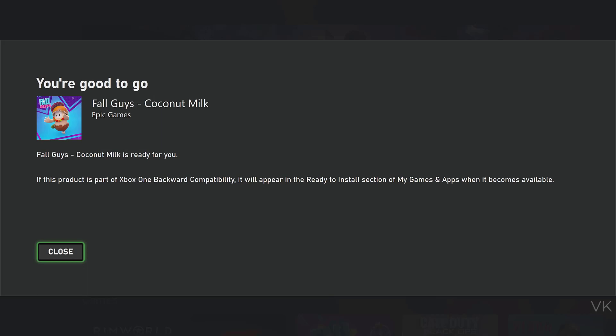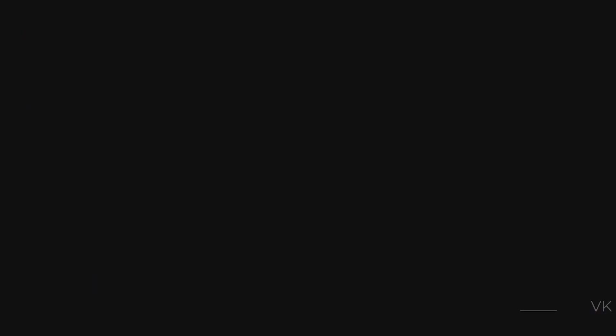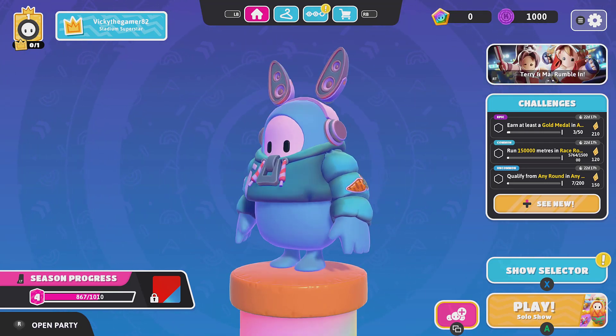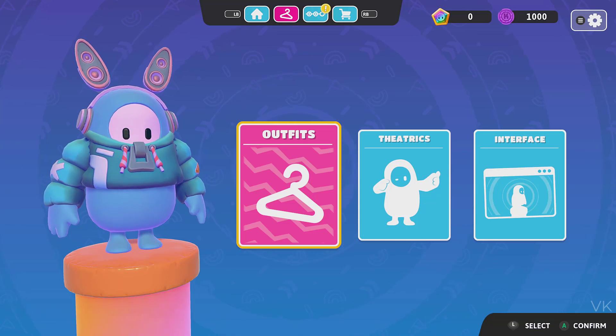The FallGuys skin is ready for you. I am going to verify it. I am going to open the game FallGuys and launch the game. This was my last claim. I am going to verify it — now I am going to change to the new outfit.